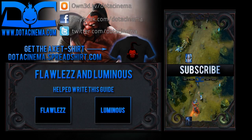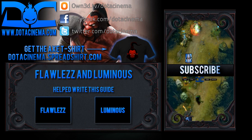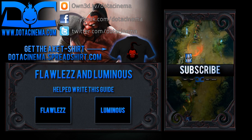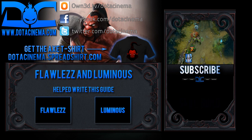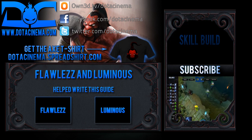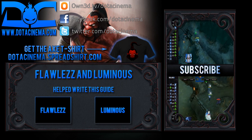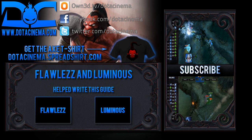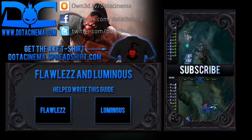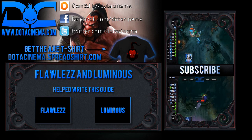Thanks for watching, guys, and please remember to subscribe to our YouTube. Be sure to check out our brand new Axe t-shirt, which is available now — just click on the link to take a look for yourself. We're planning to release a new one for each hero guide we release. A big thanks to Flawless and Luminous, who helped create this guide. You can check them out at their YouTube channels, which are linked in the video description. Also, be sure to check out our website at dotacinema.com. My name is Sunsfan, and we love you guys.